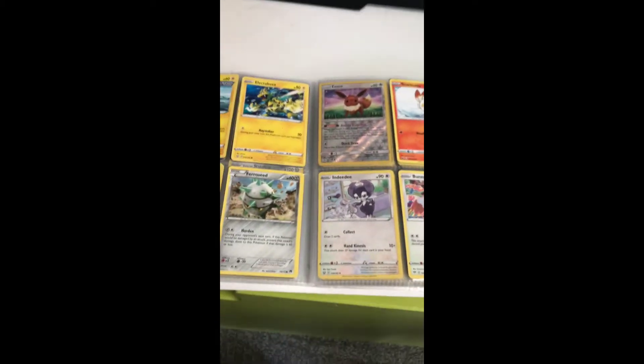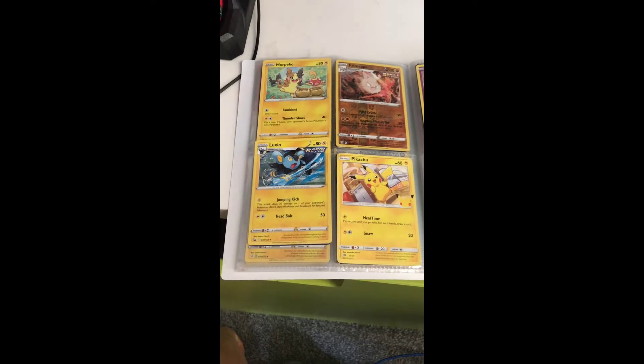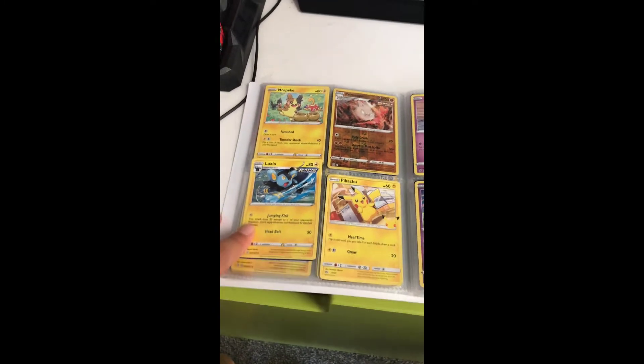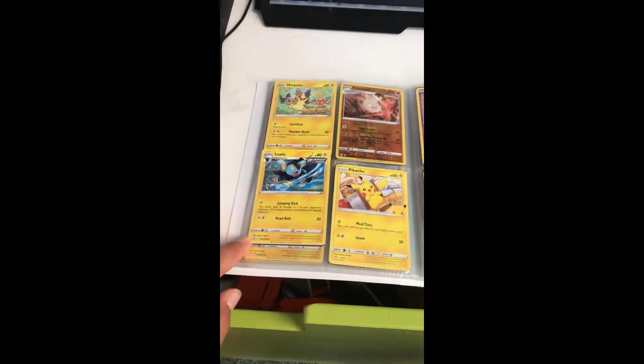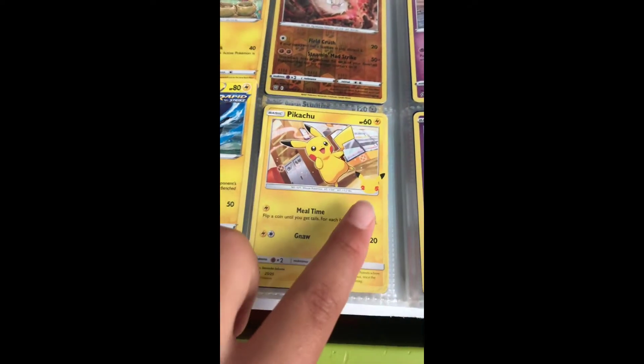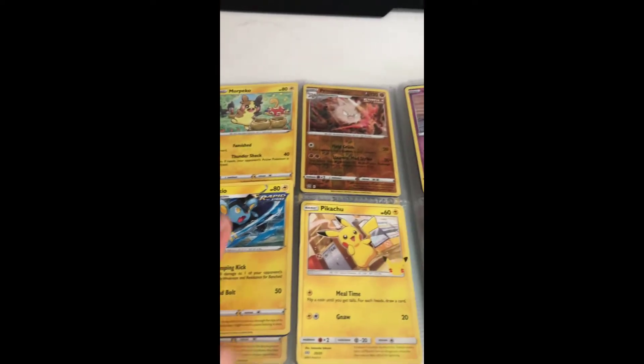Holo EV — not bad. Sadly I only got some of these from Sun and Moon and Sword and Shield. The rest were from Pokemon trading and opening a Hidden Fates pack — well, it wasn't really a pack, it was just a box. Big yay! McDonald's Luxio, more Piku again.